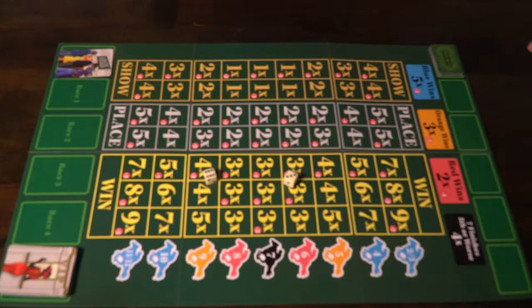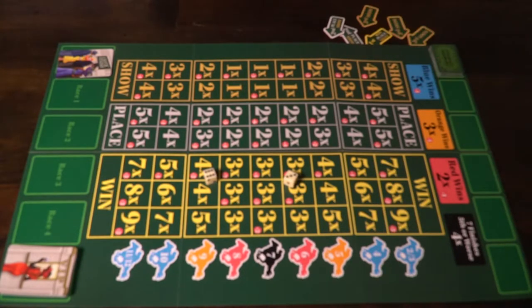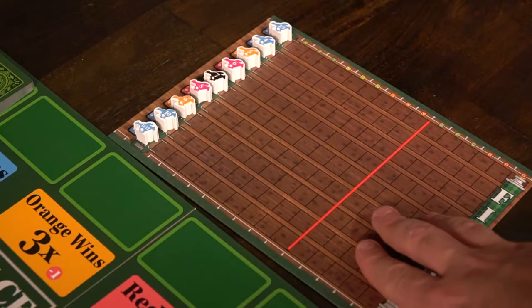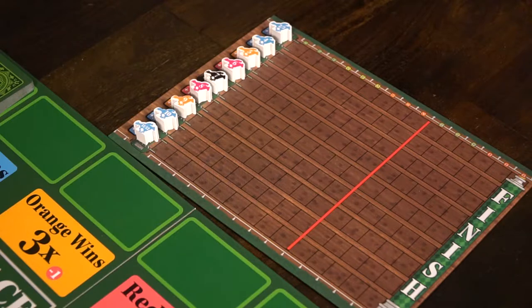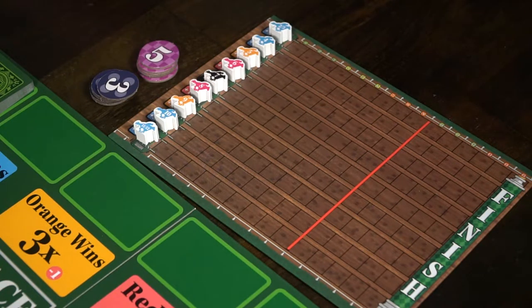Shuffle the prop bets up and deal out five to begin with — they're going to be rotating. Then go ahead and place all the horses: the 2-3 horse, the 4, 5, 6, 7, 8, 9, 10, and 11-12 horse, in their stables and the pins on the race board. Set aside the first, second, and third showing tokens that you'll be using at the end of each race, and then you're basically ready to begin.